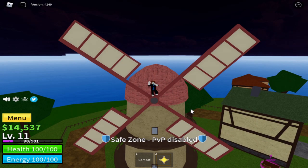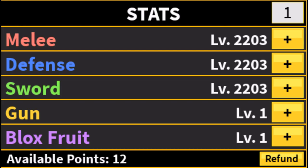I'm going to show you a one-shot combo for True Triple Katana and Death Step. Before we start, here are my stats specifically when I did the combo.